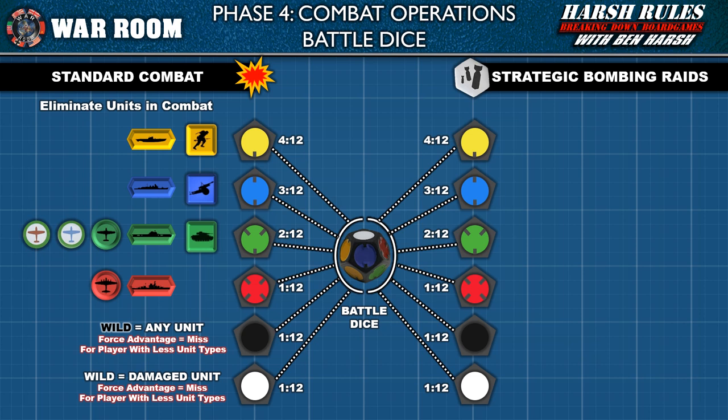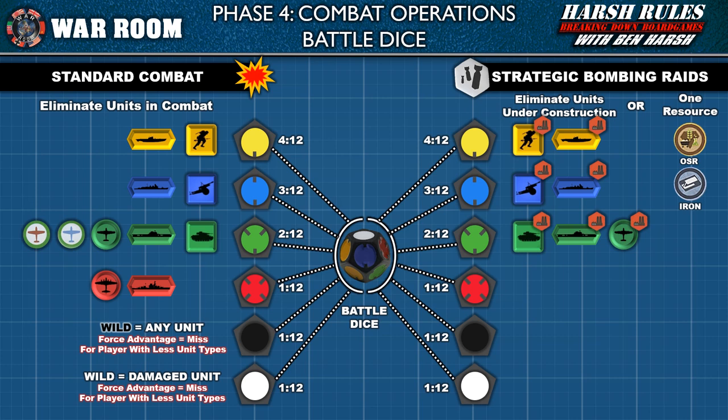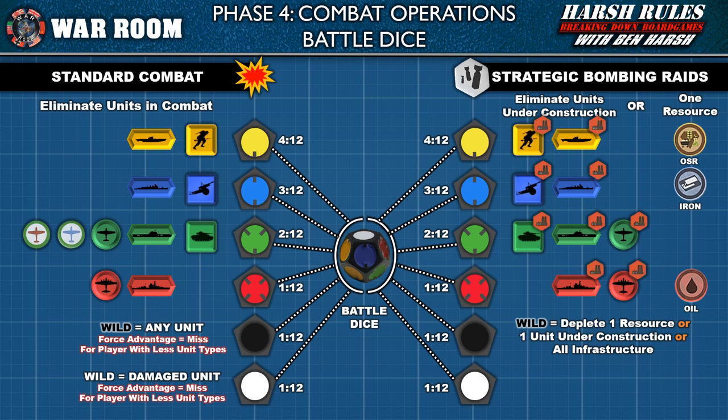With strategic bombing raids, each successful hit may allow a player to eliminate a unit under construction, deplete one resource, or take out a region's infrastructure. A yellow die result eliminates an infantry unit or submarine under construction, or depletes one OSR resource. Depleted resources are subtracted from available resources on the targeted player's resource chart. A blue hit takes out an artillery unit or cruiser under construction, or depletes one iron resource. Green hits destroy an armor unit, aircraft carrier, or fighter under construction. Red destroys a battleship or bomber under construction, or depletes an oil resource.